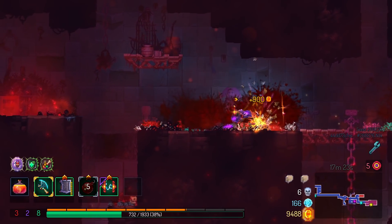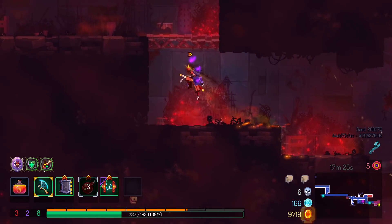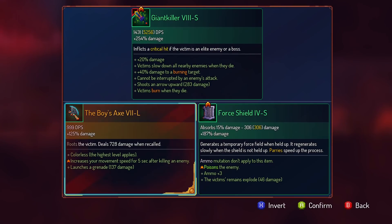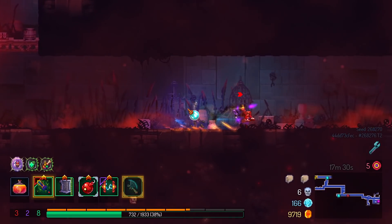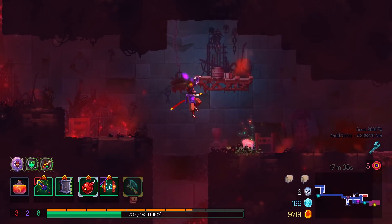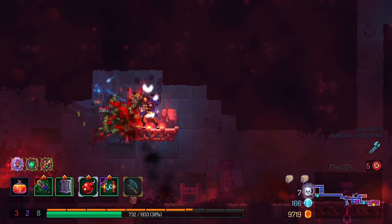As always, custom mode is usually the way to go. I guess you just can't put Giant Killer in the backpack for some reason — weird. Custom mode is usually the way to go if you really want to make sure that RNG is not going to be giving you a wacky run.